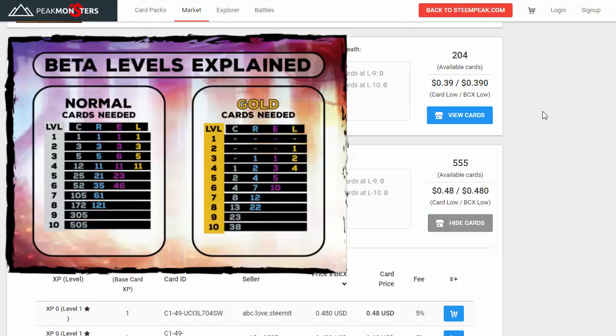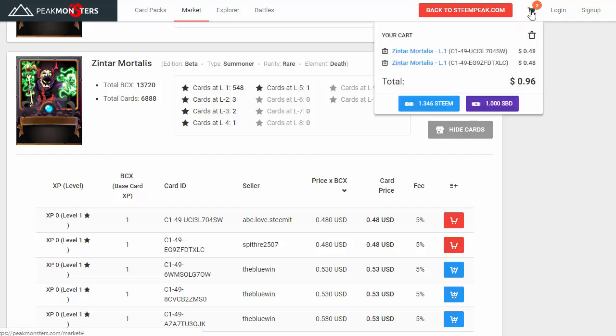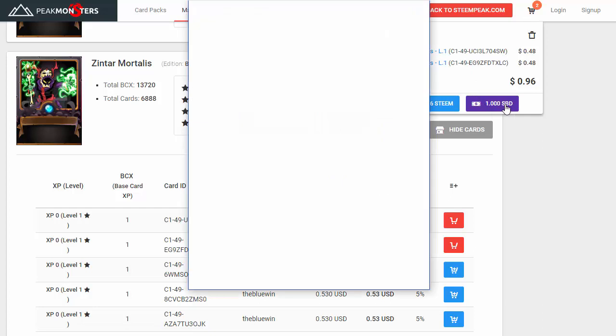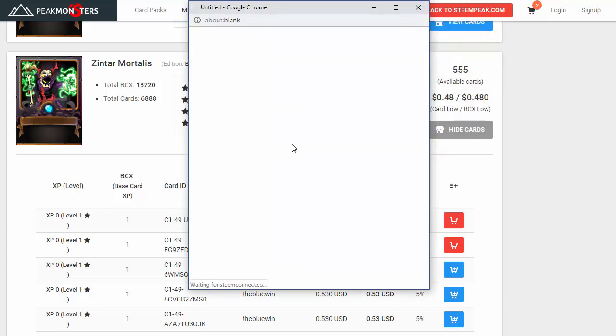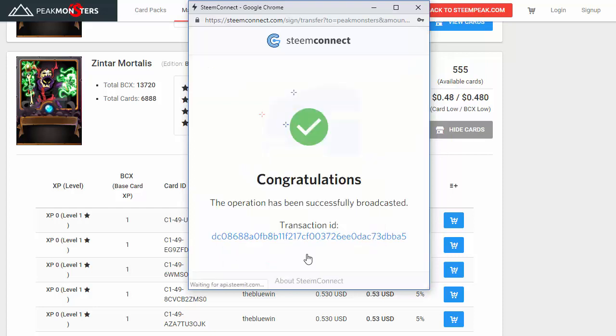Let's see what we can afford. First of all, we need to improve our summoner — summoners are usually the most expensive cards, so we're going to spend at least a dollar just to get our black summoner to level two. You essentially need three of the same card to get to the next level. It does increase as you go further up, but that's enough to get started. Let's go ahead and purchase two cards — lucky for us, there are two at 48 cents each.